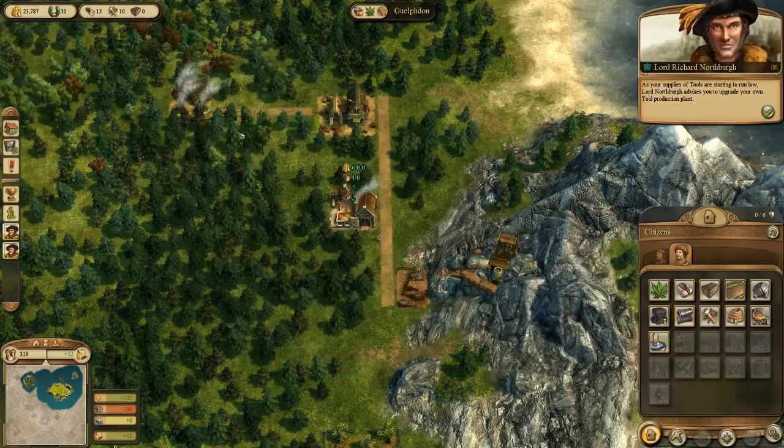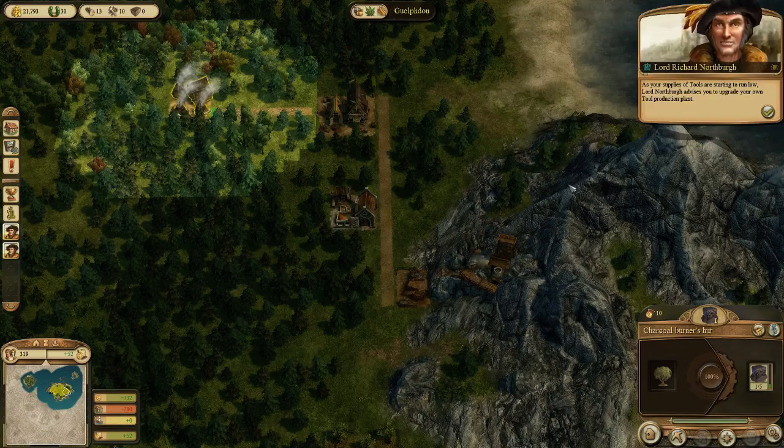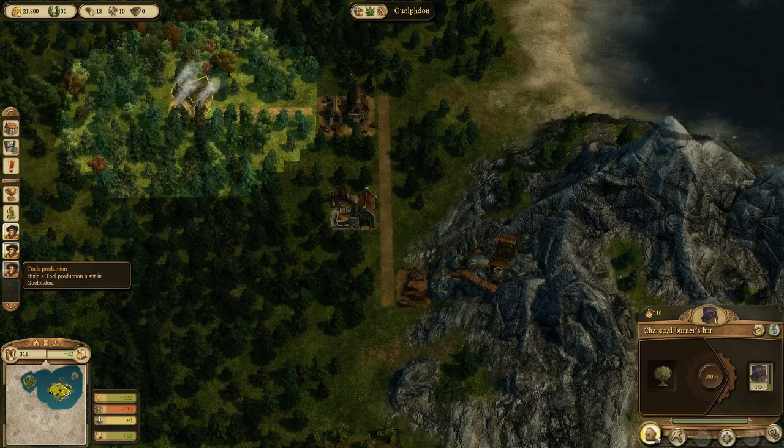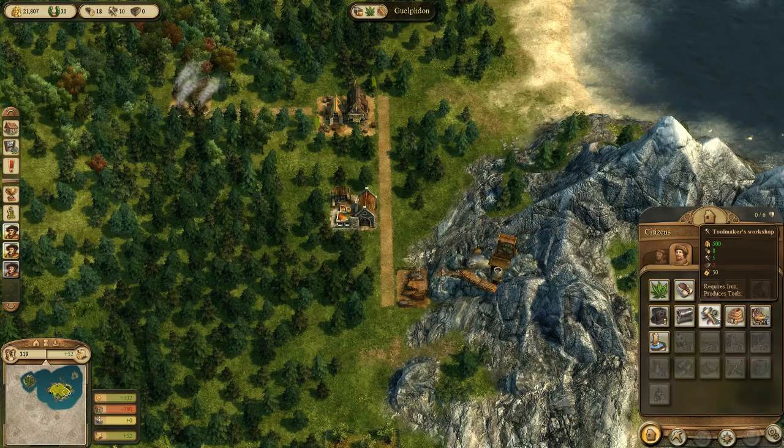We don't have many tools left, but I've discovered an iron deposit on the island. The game says to set up our own tool production plant - which is exactly what I'm doing. The last step in the chain is the toolman's workshop. Unfortunately I've just barely got enough tools. I was waiting for stone again.